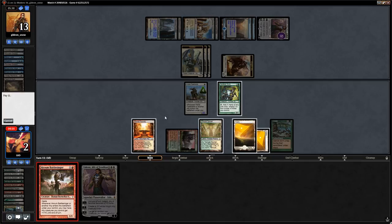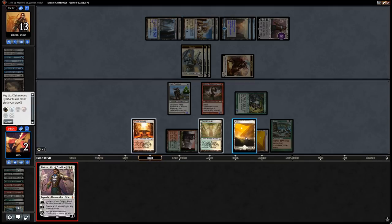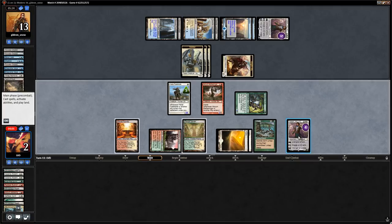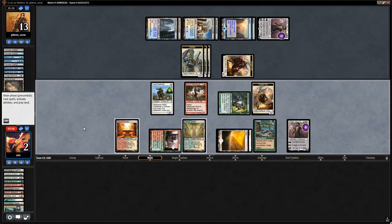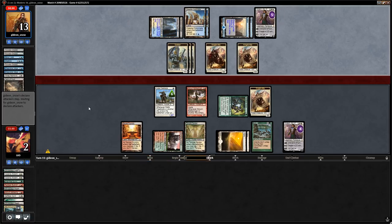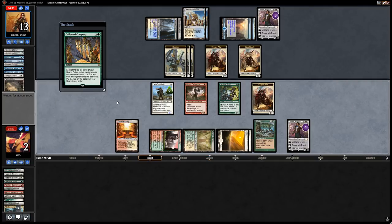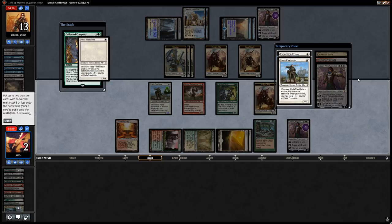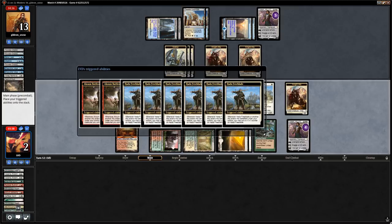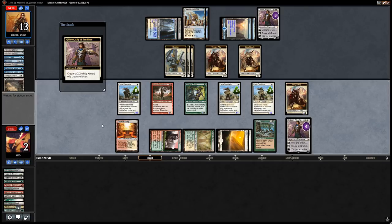We topdeck our own Gideon, Ally of Zendikar. We play Battlesinger, tap for white, play Gideon and make a token. Our Gideon keeps the opponent's Gideon in check. If we find the protection ally it's game over. We find Collected Company and spin the wheel — just some Freeblades, but a million triggers. We make another token and feel confident attacking.